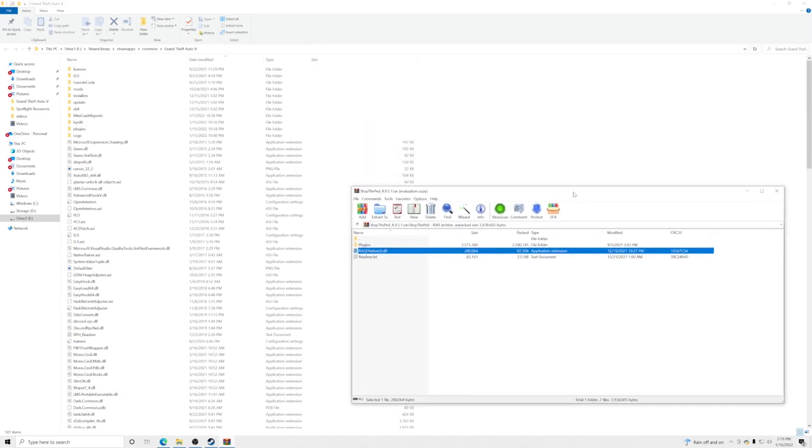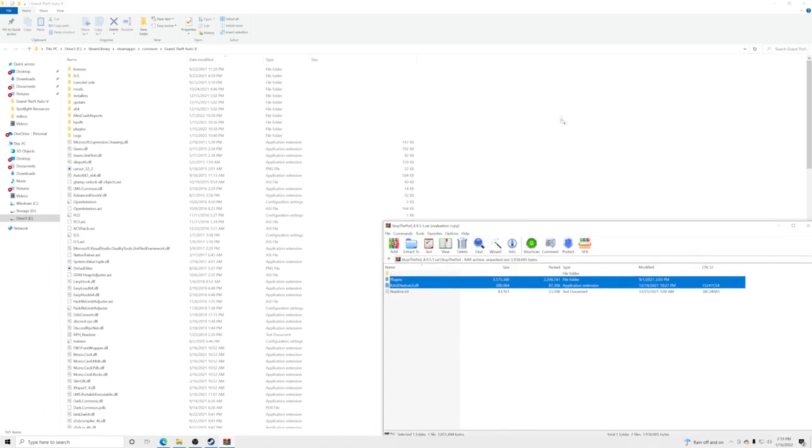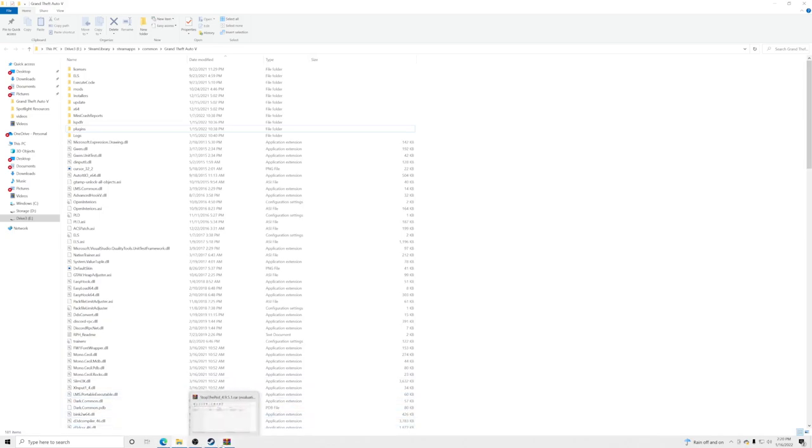Take both files — the plugins folder and the RageNativeUI.dll — and drag and drop them into your GTA5 main directory. If it asks you to replace files in the destination, click Replace. If it doesn't ask, that's fine too — just drag and drop.